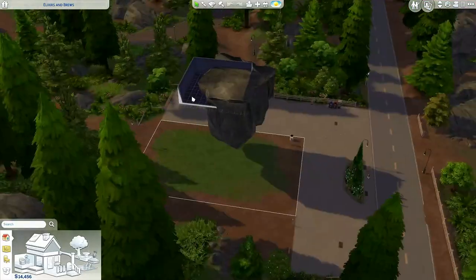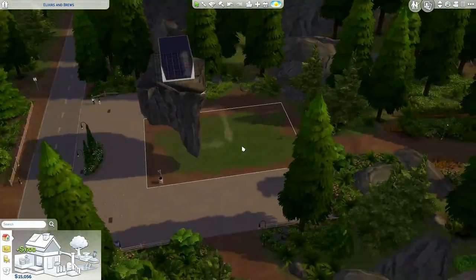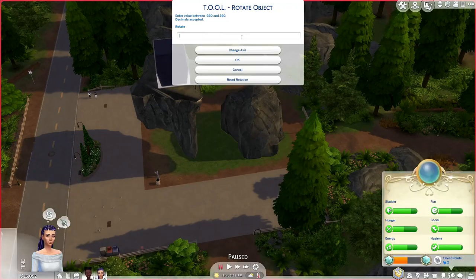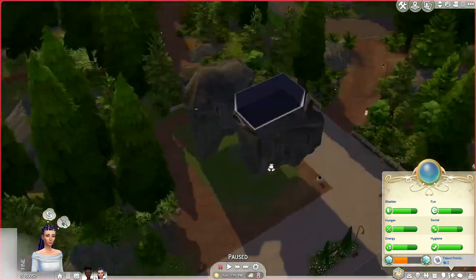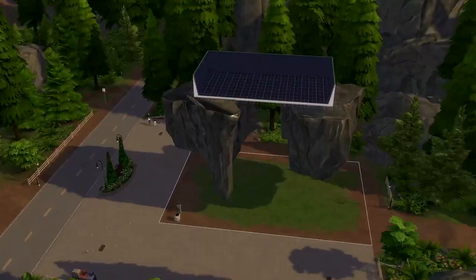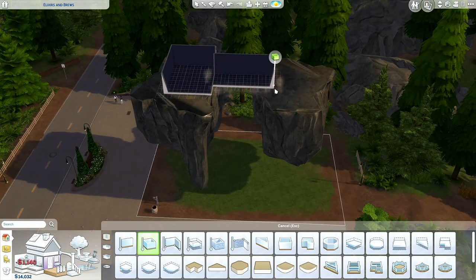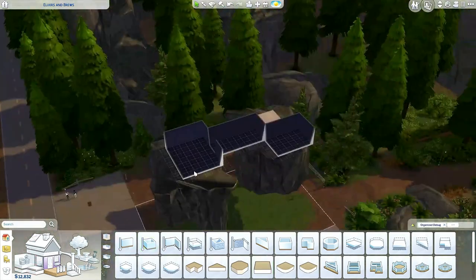You saw me make the first floor of the house, then the second floor, then delete the first floor — that way you can raise up a house as high as you want. It's not actually resting on the rock; it's just the illusion that it does. The rocks are both from the debug menu, so your sims will walk right through them — they don't even know they're there.